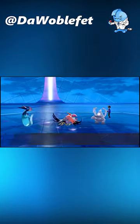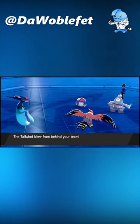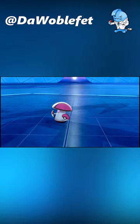A glitch in Pokémon Sword and Shield can cause Pokémon with extremely high speed stats to move first in Trick Room, seemingly ignoring the turn order. If a Pokémon reaches at least 1809 speed or higher, it can take part in this glitch.